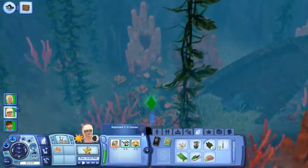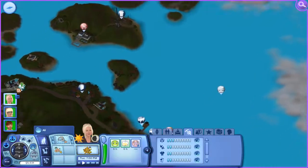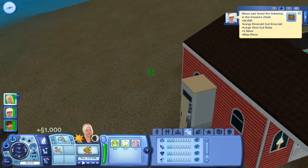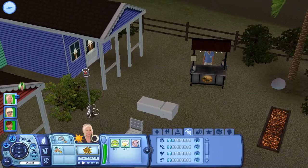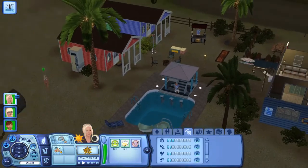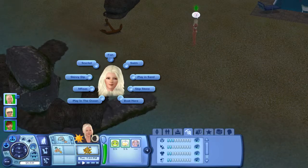Her diving skill is almost going to level up. Beth is relaxing on a towel and getting chilly — wow, it's only eight degrees in the middle of summer. I forgot to mention in the last part that I turned off rain because I tried to record once and there was a huge thunder and hail storm that was so noisy it was overpowering my voice. I left hail on just because it could provide some comedic value. She's going to play in the ocean — no, she's going to have routing failures instead. That's sim logic for you.